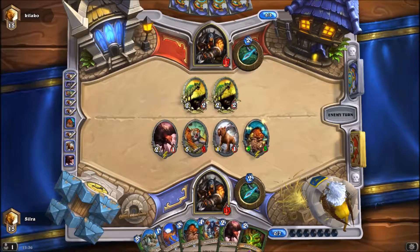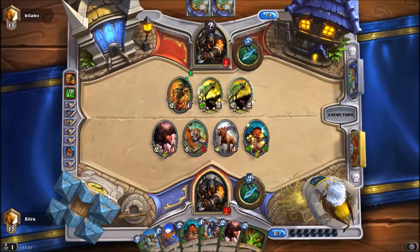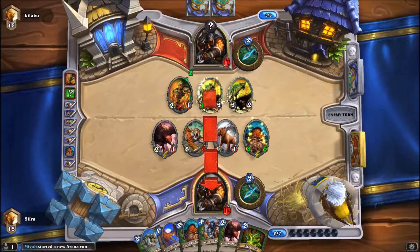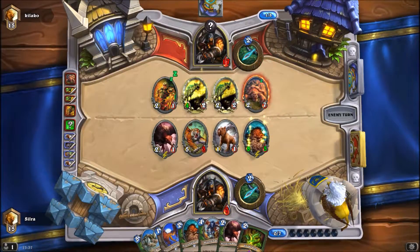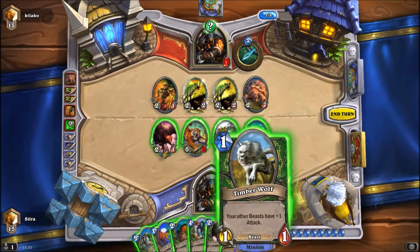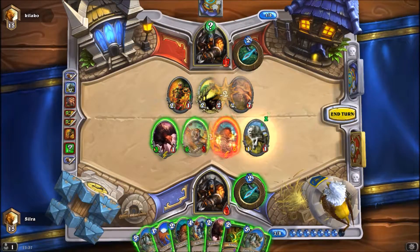Curious game though, with the really early Unleash play by opponent and then putting a board full of stuff. Get in there and fight — that means you probably trade? Okay, that's fine. Wait — it's gonna go for the face. That means there's probably a Snipe in play. Or then a Freezing Trap — that's the other choice. Let's test with a Timberwolf. So it is an Explosive Trap then. Okay, nevermind.